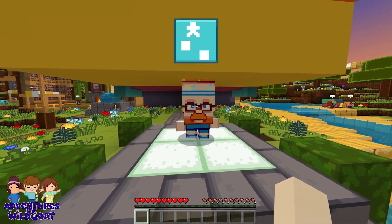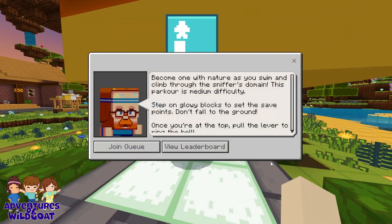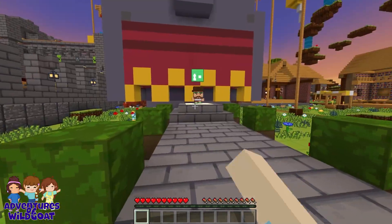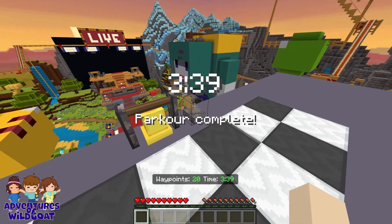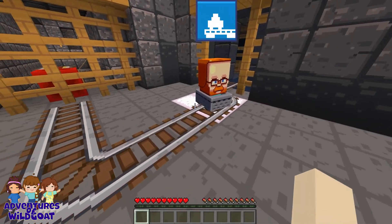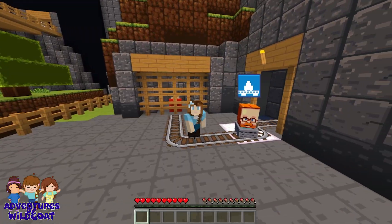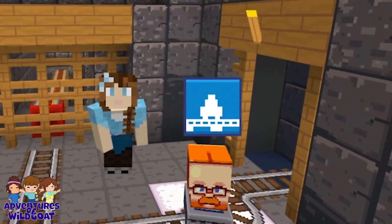In front of each of the new mobs there's a little tiny character. You can join the queue and check out the leaderboard. It's a dropper course. Here's another parkour course — it takes you to the top, and there's a bell to ring to finish your best time. A rollercoaster! You get a really good bird's eye view of the whole map.